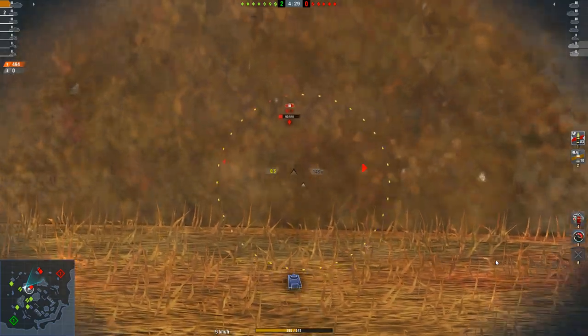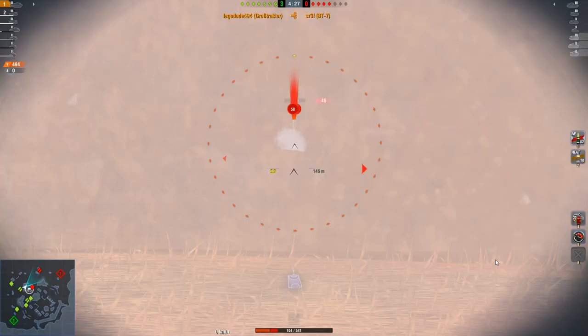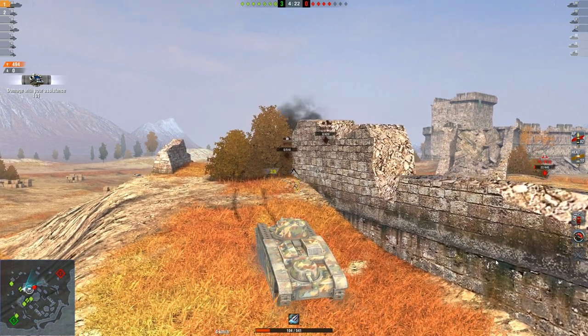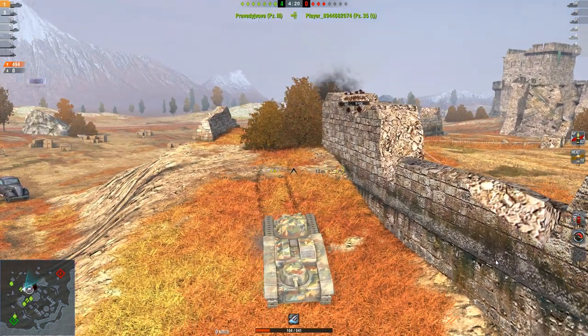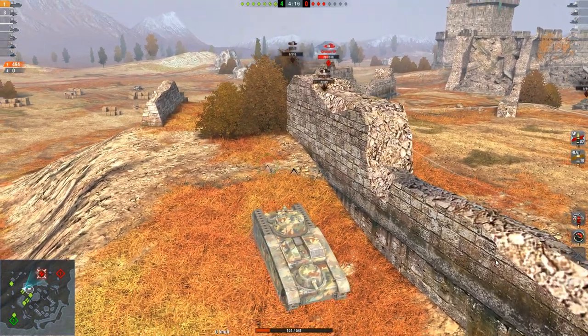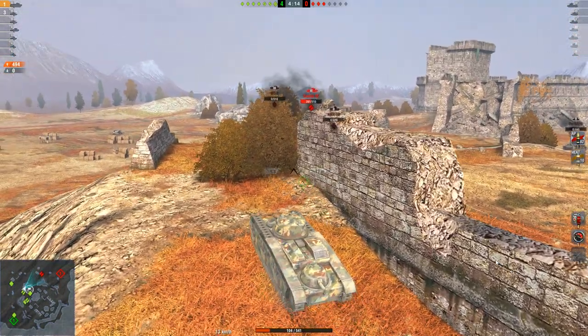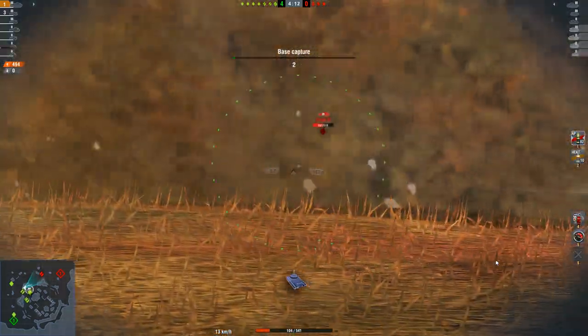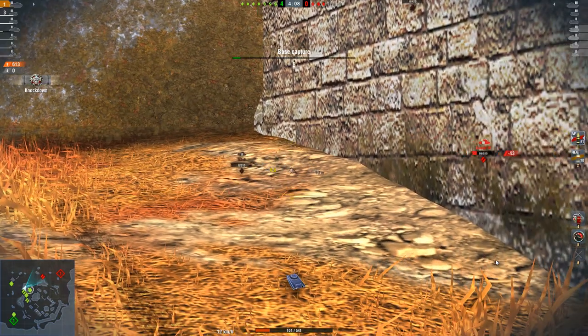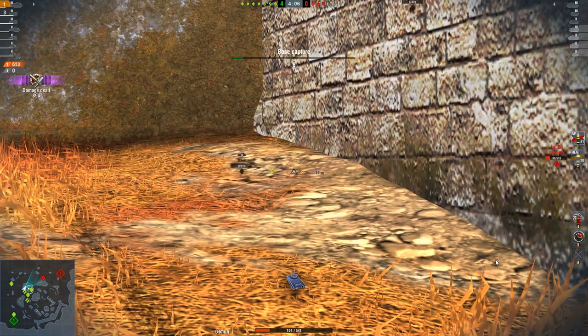Looking for a shot on the BT-7 — don't seem to have one, there we go. I do take a lot of hits there in quick succession, but we do manage to finish off the BT-7 and take him out. Down goes the 35T, and now it's just the 3 over there — there's that cruiser, there's a Panzer, and there's also a BT-2 as well. We get a nice side shot onto that cruiser, which is very nice.